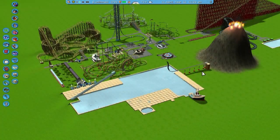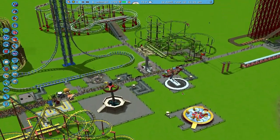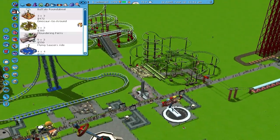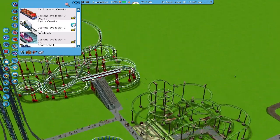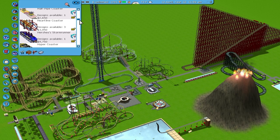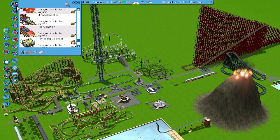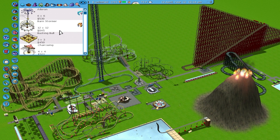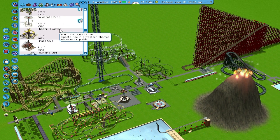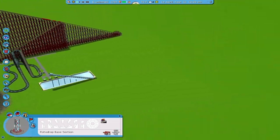Hey everybody, welcome back to RollerCoaster Tycoon 3! So when I said I don't think there's any more tall rides, I completely forgot about the exciting thrill rides that are just towers going up. Like, remember Launch Death from RollerCoaster Tycoon 2 Hunger Games? I think the Rotodrop might work too. I found the Rotodrop first, so let's try this thing out.